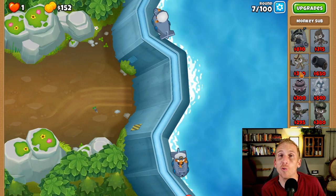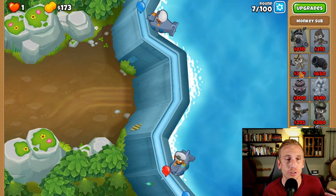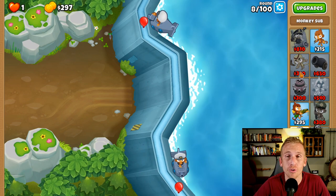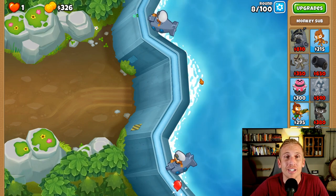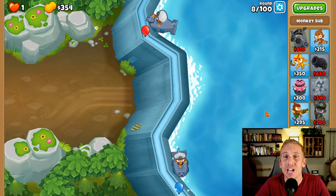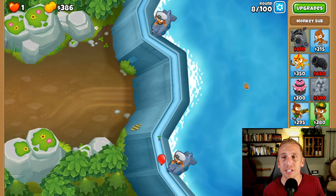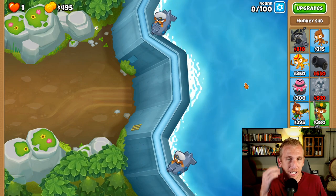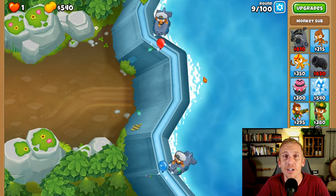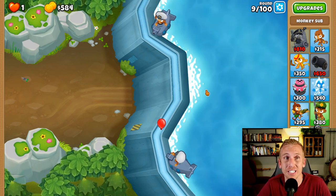Next thing we're going to do is get Admiral Brickell, which has just recently been nerfed. Now she levels up as slow as Churchill or Azalee, and not as fast as Obyn or Gwendolyn, which is fine and totally workable for this strategy. That is why I didn't get a video out on Wednesday - I had a magic monkeys only strategy already set up, and then they did that nerf. Because she levels up slower, I was having problems on a lot of levels that I didn't before, and had to rework the whole thing.